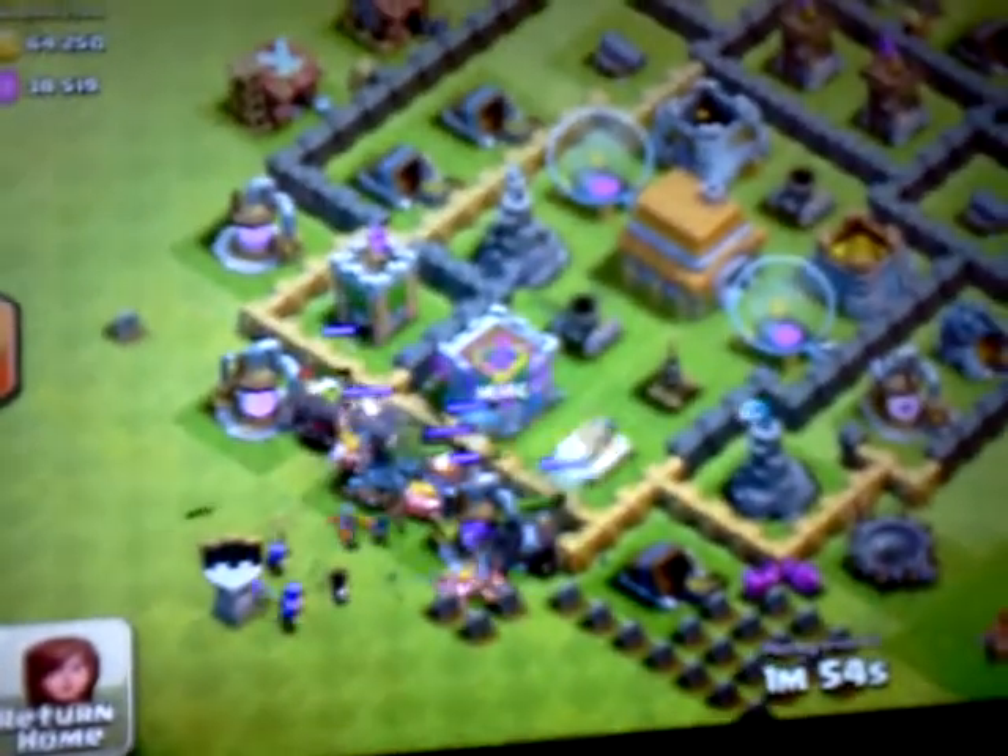I attacked a Town Hall 6 base. Started off with my Giants — you can see them coming out. So I decided to send out troops and some bombers I got from my clan.